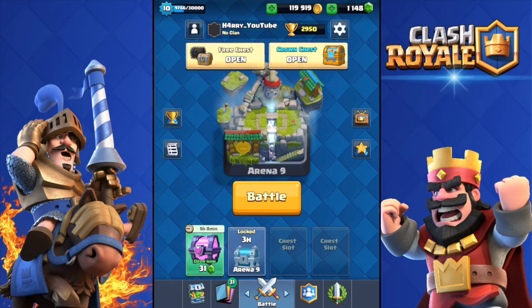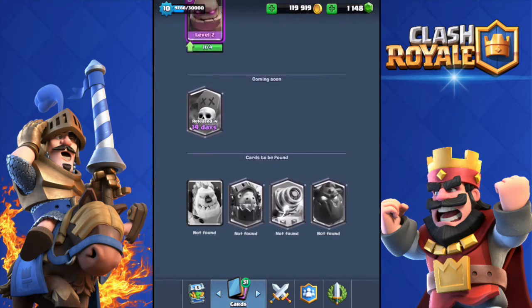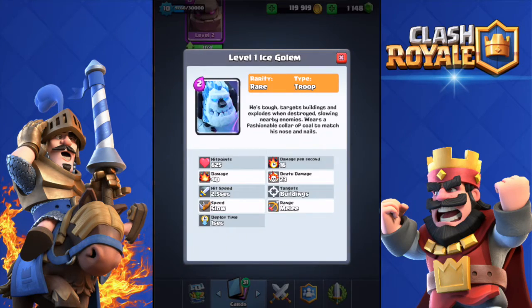Welcome back to another video. Today a new card was released a few hours ago — the Ice Golem, a brand new rare card. His staff targets buildings and he explodes when destroyed, slowing nearby enemies. He wears a fashionable color of gold to match his nose and nails.